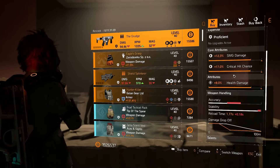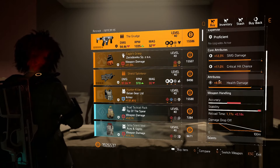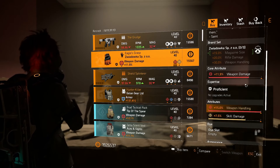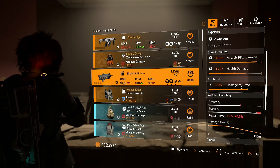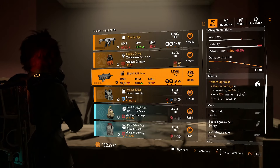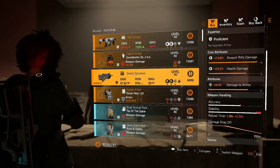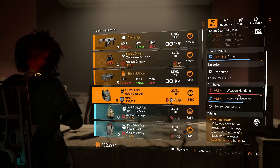We've got a Grudge, pretty well rolled — just changed the health damage to damage to target out of cover, a decent one. We've got Eagle's Grasp, again pretty well rolled — just changed the skill damage out for whatever you need. The Shield Splinterer, again pretty well rolled — just changed damage to armor to damage to target out of cover, and you're on a winner.